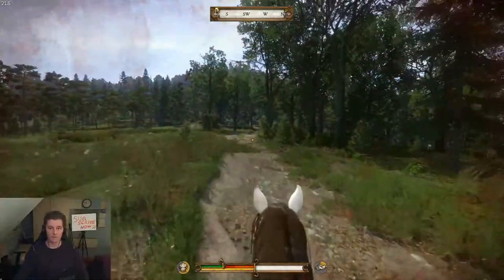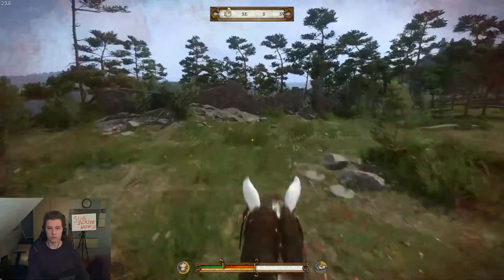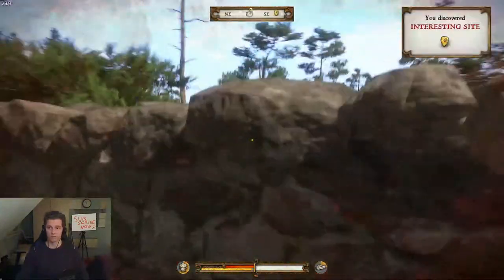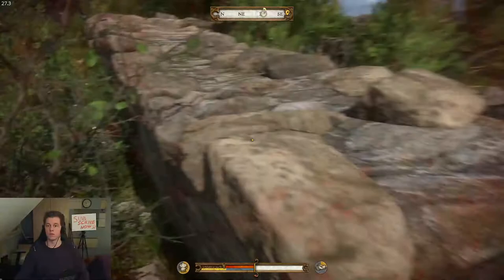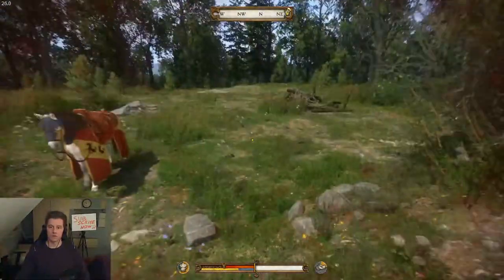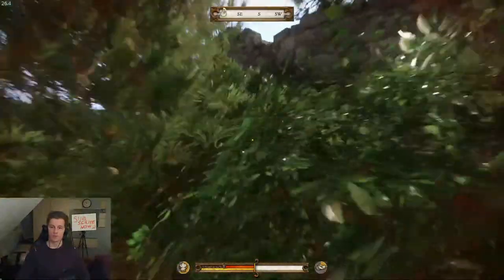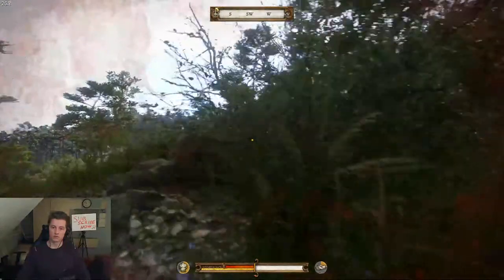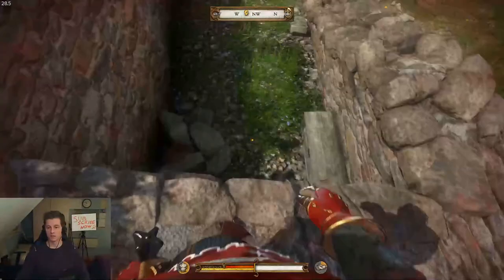You can see ruins on the left, so come here. Go in — I think I can go in. Hello ruins! You can use that — see there.